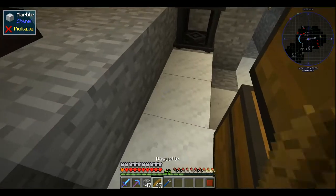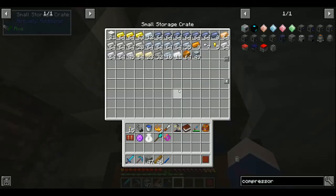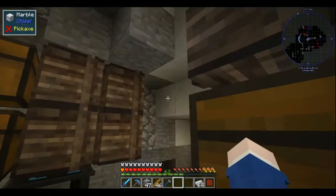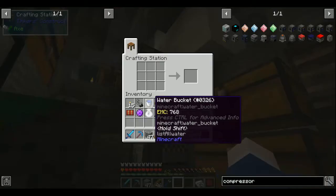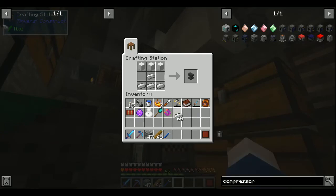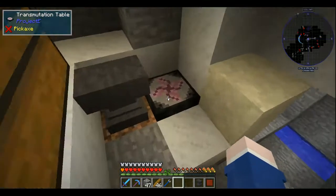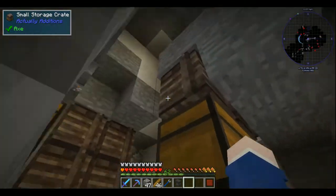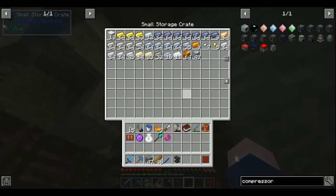Anvil - that's step 1. I need an anvil. I've already got blocks of iron, pre-crafted. Teach anvil to the transmutation tablet so that if I ever need an anvil for a recipe, I don't have to craft one. Done.